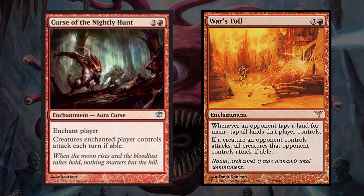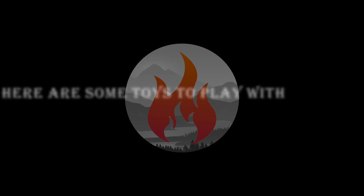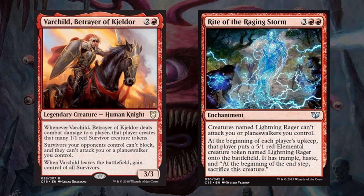The only thing to note is that these and Goblin Diplomat's abilities do not prevent our opponents from attacking us. Aggressive creature-based strategies are not the most popular in my experience, and our whole strategy relies on getting value from forcing our opponents to slug it out with each other. So with these cards, we are going to make sure that our opponents have the creatures they need to attack. The best of these is going to be Varchild, Betrayer of Keldor, and Rite of the Raging Storm. These two spells will give our opponents tokens and have the stipulation built into them that they cannot be used against us. When Varchild leaves the battlefield, we will also get any surviving survivors that are on the field.